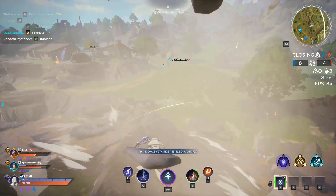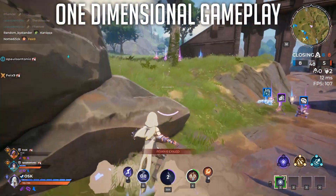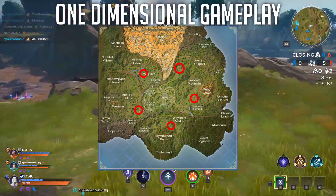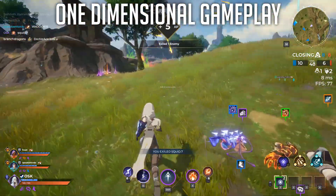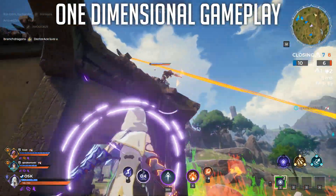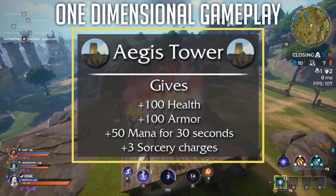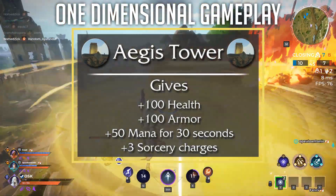Let's get into this. I've got to talk about the type of gameplay the Aegis Towers of Spellbreak promotes in each match. Each of the five Aegis Towers spawn in a fixed location on the Spellbreak map and encourages a high-risk, high-reward style of drop into the game. Once you start channeling the Aegis Tower, it takes but a second or two to gain the Juggernaut buff. Drop at Aegis Tower, interact with it for a second or two, and boom, you're a god — plus 100 armor, plus 100 health, plus mana for 30 seconds, and three extra sorceries on each gauntlet.